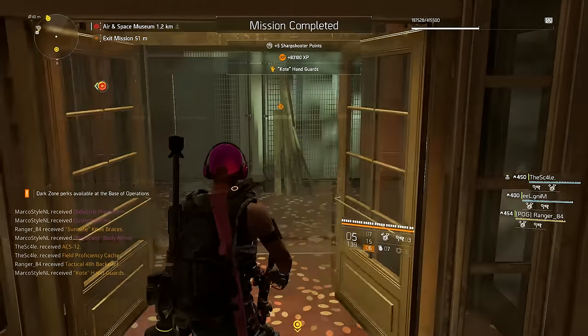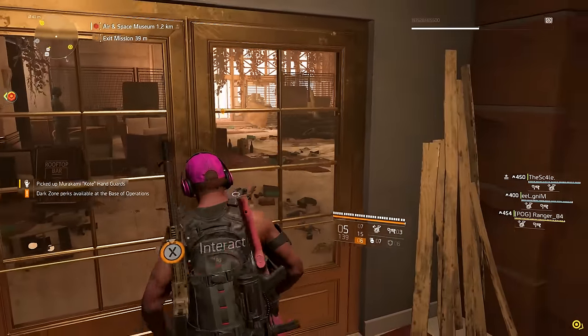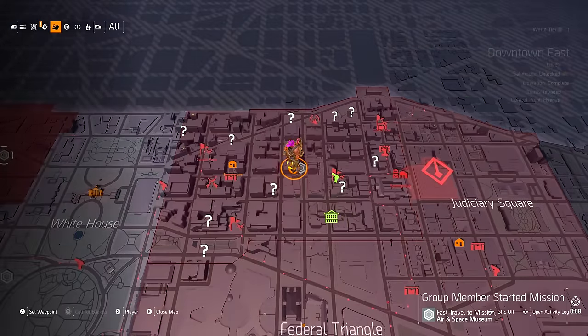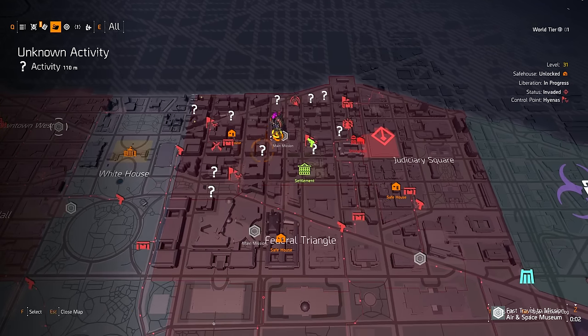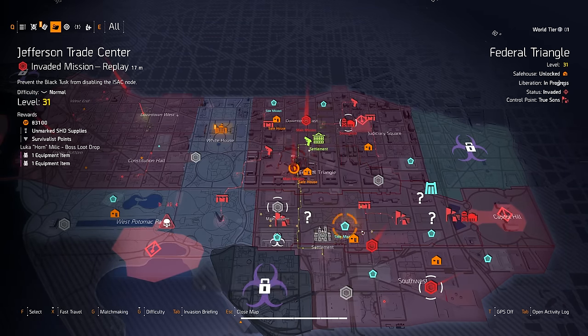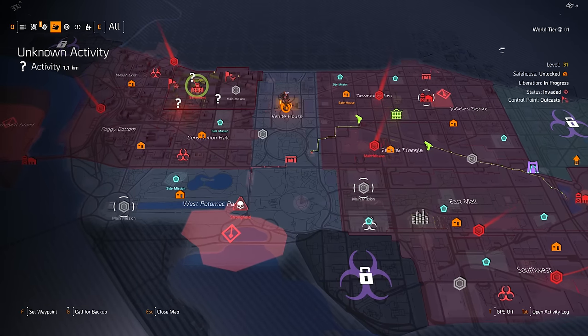Those are all the ways I know of to get specialization points right now — there might be a few more, but these are the most common. When we look at these, the invaded strongholds and missions seem to give you the most specialization points by far. They're pretty fast to beat and give you five points, and while you're doing them you're also getting more experience and thus getting those field proficiency caches.